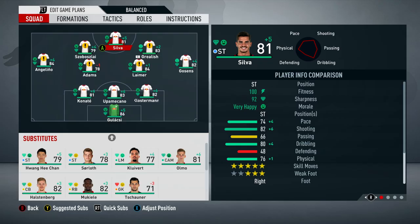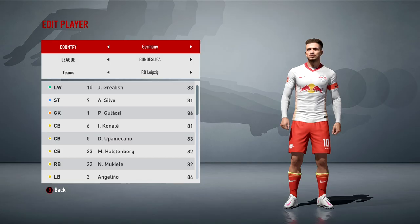Just to quickly catch you guys up if you missed last episode - in episode 9 we signed Andre Silva, who is the top scorer in the Bundesliga at the moment, and also Robin Goossens from Atalanta. In the last episode we brought in Jack Grealish.